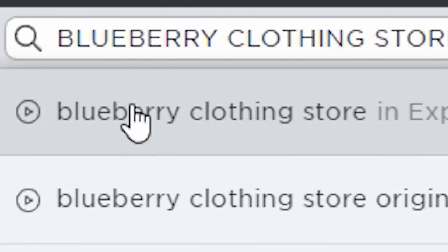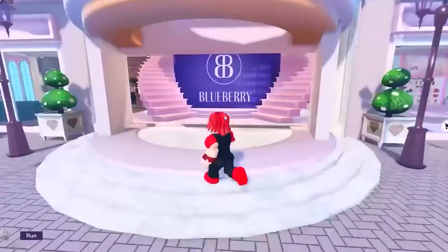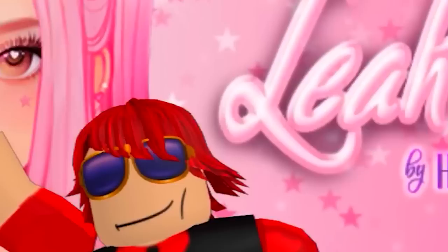Let's search this game. There is a super easy free item you can still get here. All we have to do is go in this building and go towards the end. Over here we can take a picture and we will get the free item badge.